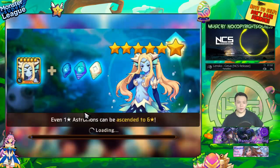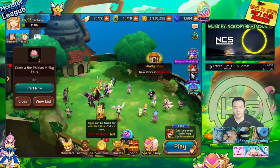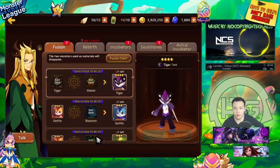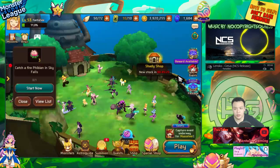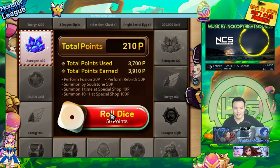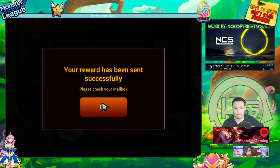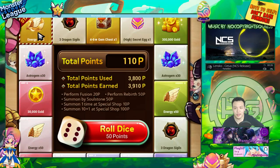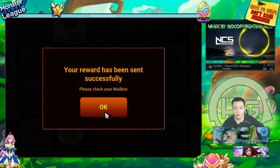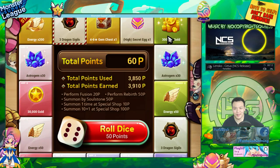That's pretty much all I wanted to show you guys. I'm really excited to finally be putting monsters on siphon and using them to farm. I didn't do any rebirths today but I went for a lot of fusions and actually finished the dice event, so I'm going to roll my dice now. Oh nice — 200 energy! This is actually one of the best things you can roll because 200 energy is the equivalent of a lot of golden astral gems. I also got three dragon sigils.